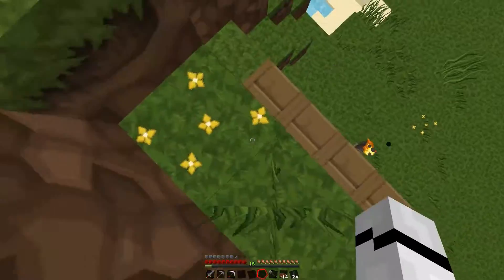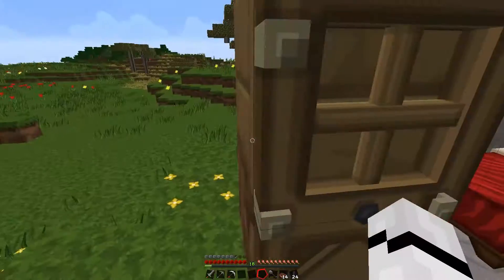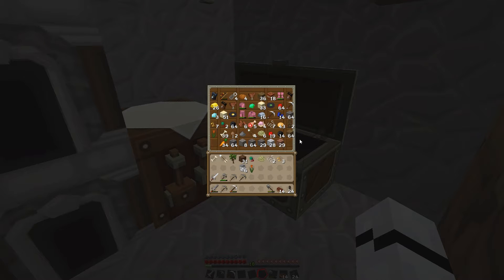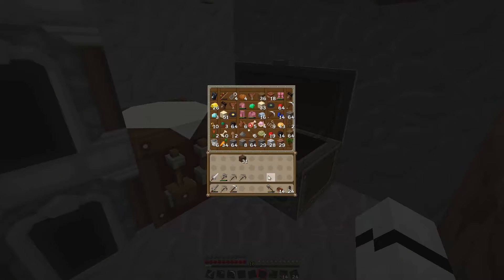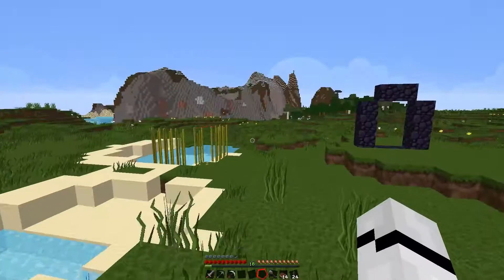Last episode we left off where we'd found another portal and we need a way to light it. We need to go on a quest for the most rarest of items — a flint of steel, well, a flint for it to make a flint and steel.